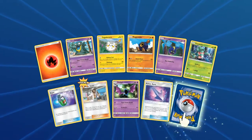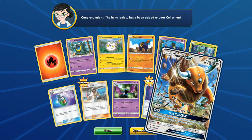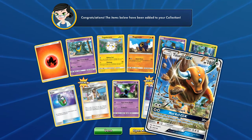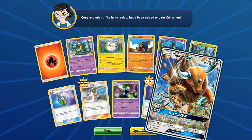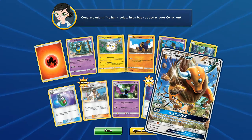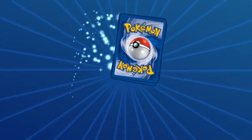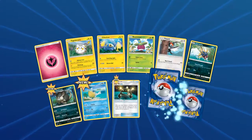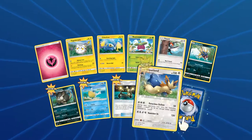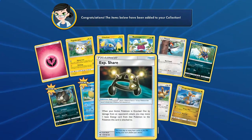We got Professor Kukui finally — and there it is, Tauros GX! Our first legit pull of the video. I am very, very happy about this. It's one of those Pokemon that's really good — takes a bit of damage and then inflicts way more on return. We've also got a Stoutland reverse rare and another Dragonite.